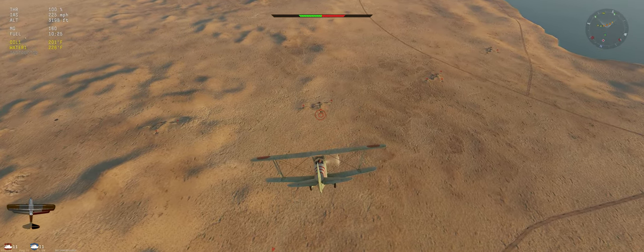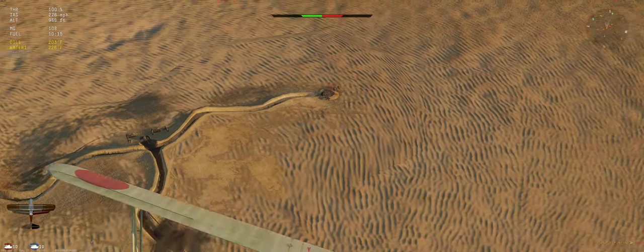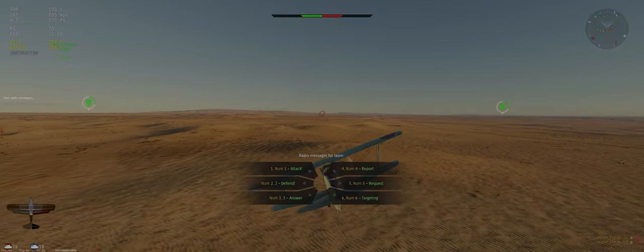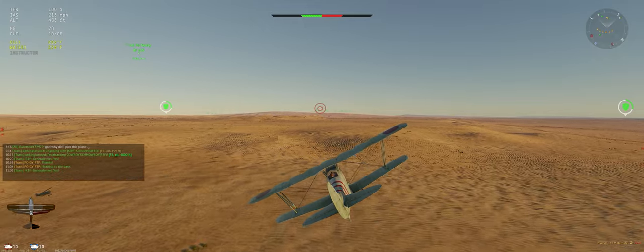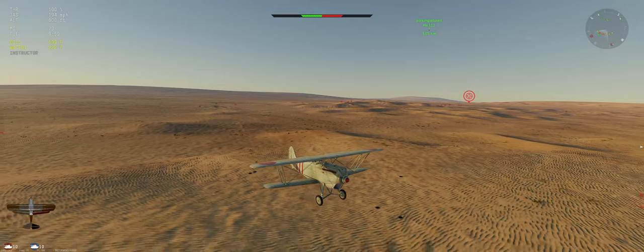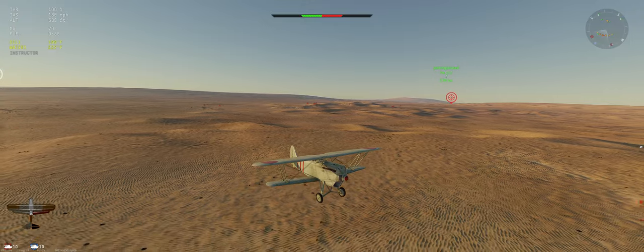Got a few rounds of ammo left — let's just go hit a couple of ground targets and get back to base. This ammo doesn't hit very hard so you've got to put quite a few rounds in. See where our base is — slightly left of where we're at. I'll check in with you when repaired, re-armed, and back in the battle.